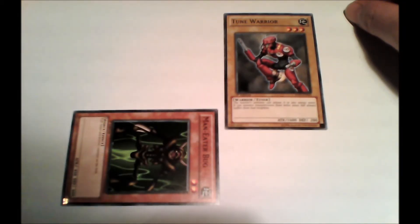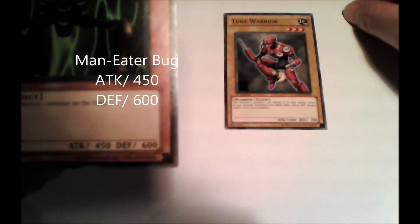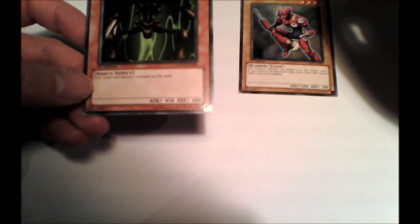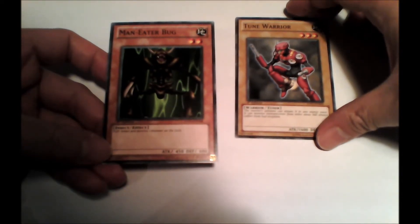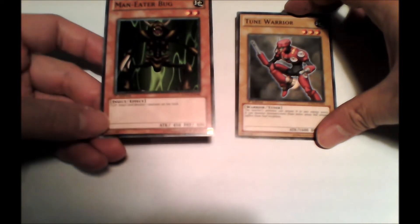Another example: I have a Man-Eater Bug here. If the opponent attacked my defense position Man-Eater Bug, the Man-Eater Bug has a defense of 600 versus the Tune Warrior's attack value of 1,600. That means my defending monster, having a lower defense value, will be destroyed. But even though the defense position monster is destroyed, he dealt no damage to my life points. In the rare case of his attack value being equal to my defense value, no damage is dealt to either player or monster.